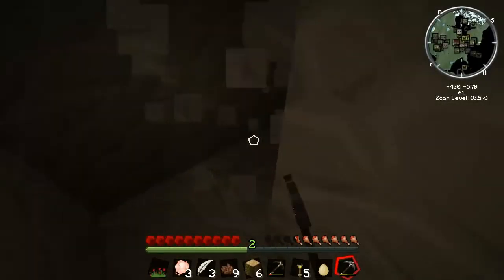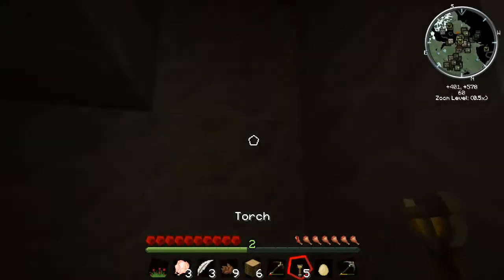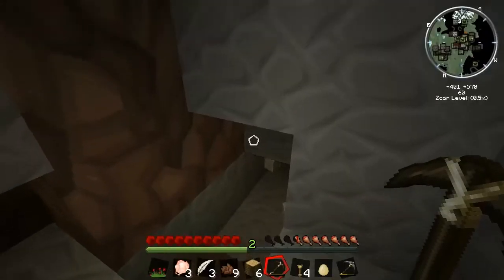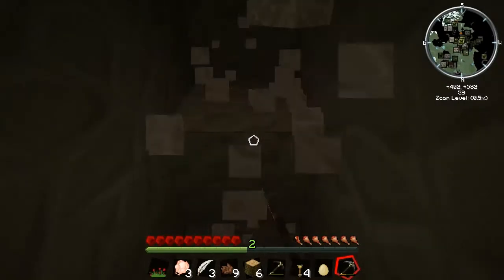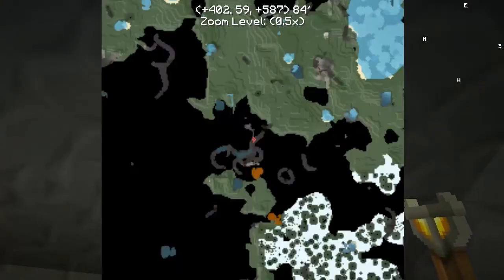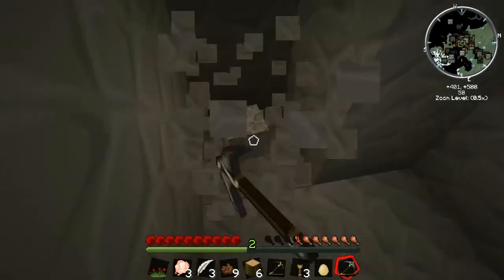We are pretty close to a giant ravine. So if I keep digging this way we should be able to get there, and I like ravines because they are full of good stuff. I'm getting plenty of stone though I don't know what I'll need that for. I was thinking the first few machines I need to get would be a macerator - because that can double all of the materials that I get down here, meaning fewer trips. I can hear water over here actually, so we'll go here.